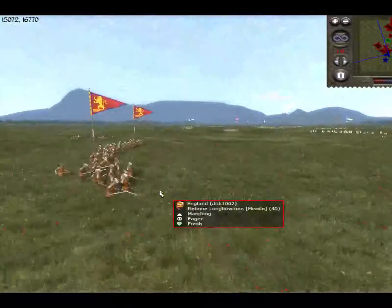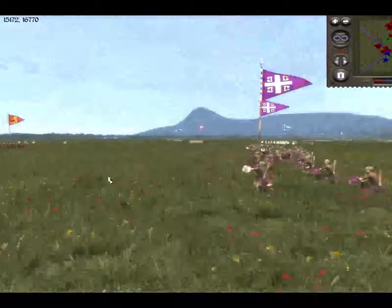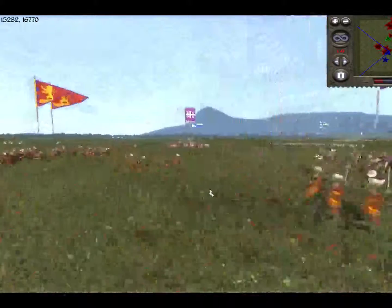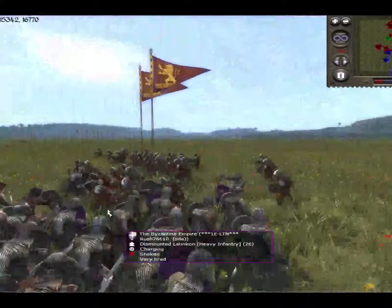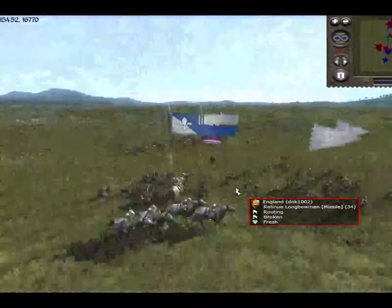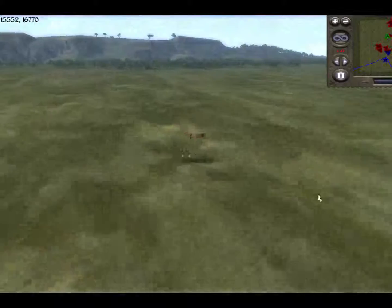This guy's right near the longbowmen. Looks like they're charging the Byzantine guards — for England, for the King! Right into the side — that's going to be unfortunate. Lancers come in too, and that's the route of the English longbowmen with the cavalry in their flank. And that's that.